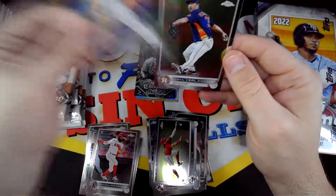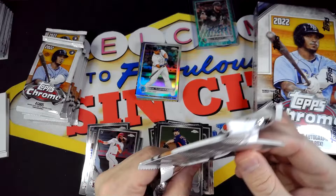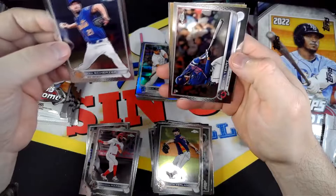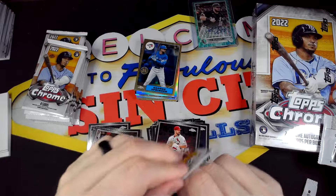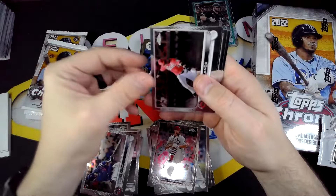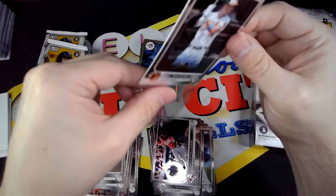A Brandon Marsh rookie, Miguel Cabrera Refractor, and Justin Verlander. Alright, we have Scherzer, Curtis Terry, George Springer 87, and Wainwright. I'm legitimately mad about that one card pack. Castro. Alright, our second auto is Trey Mancini, and then Rivera.